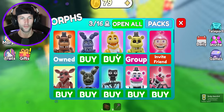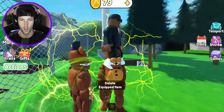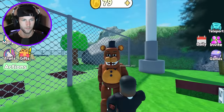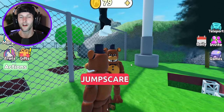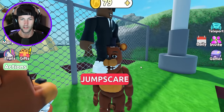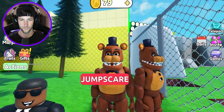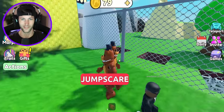Not a bad morph to unlock first — classic Freddy Fazbear. Let's check him out. Freddy's looking pretty cool. Let's check out his jump scare. Is it gonna be a FNAF jump scare? Yeah, but he just stands still. He doesn't even do anything. I guess it's just the noise.